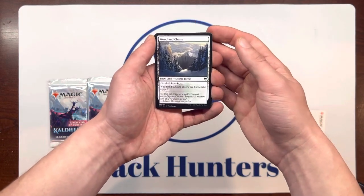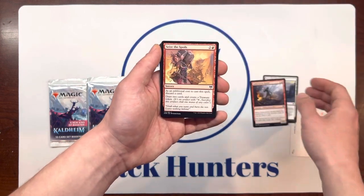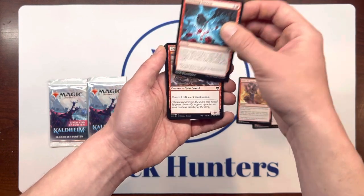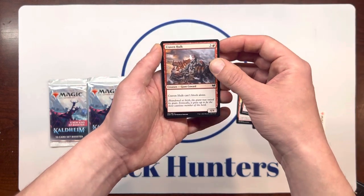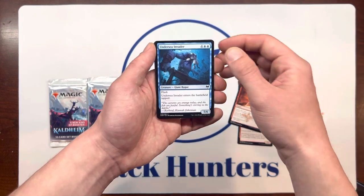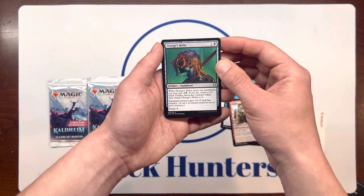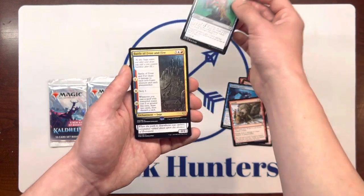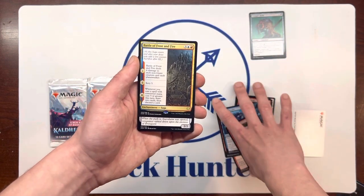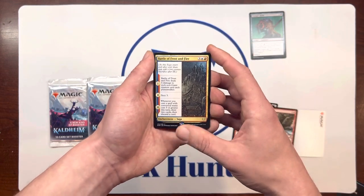Starting it off with a Woodland Chasm. Immerstrom Raider. Seize the Spoils. Smashing Success. Craven Hulk. Demon Bolt. Undersea Invader. Squash. Draggers Home is our first uncommon. Battle of Frost and Fire — Enchantment Saga, rare.